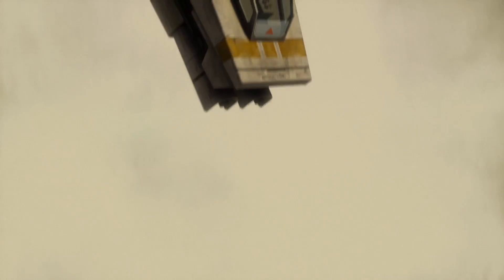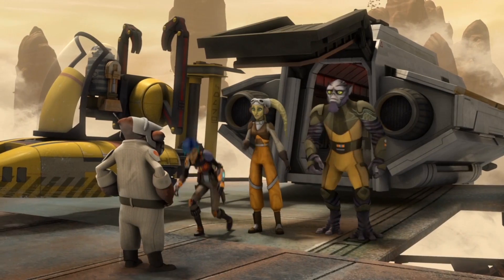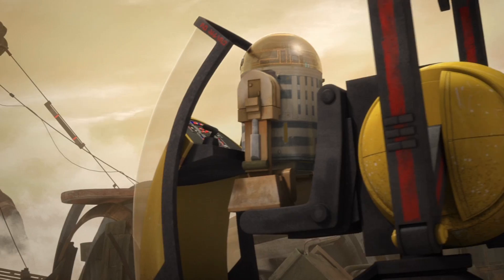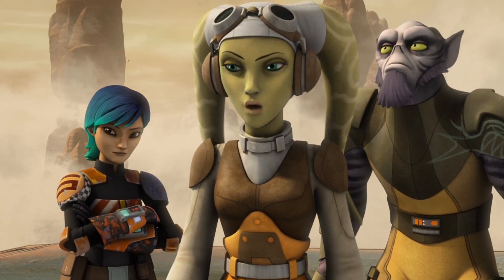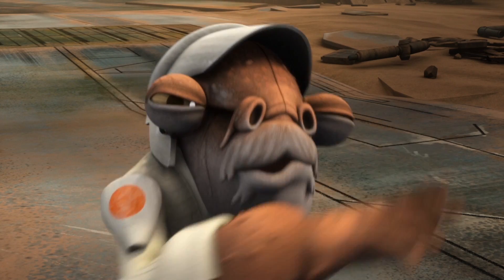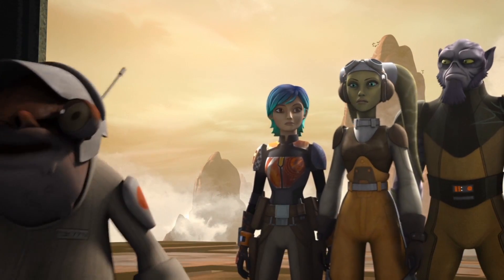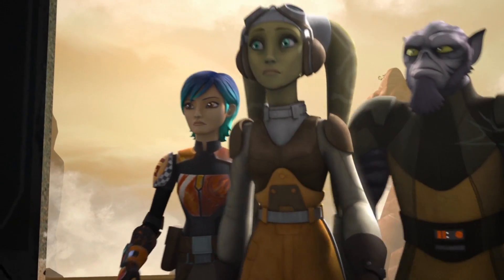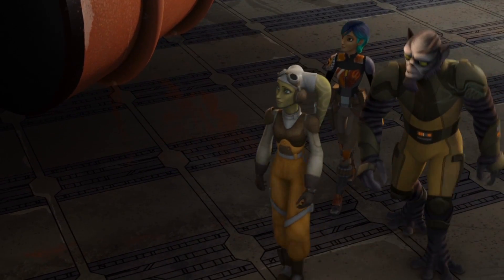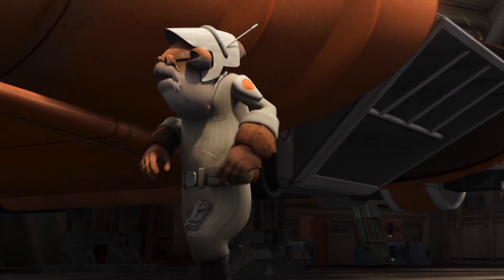After their crash landing, a short elderly Mon Calamari walks out to greet them, and Phoenix Squad wonders why anyone would want to build ships in a world like this. Quarrie answers: 'That's the perfect place to test them — if it can fly here, it can fly anywhere.' Quarrie was happy to show off his creation: a brilliant orange ship that appeared to be just a long strip of metal with no wings — a strange profile that thoroughly confused Zeb and Sabine.